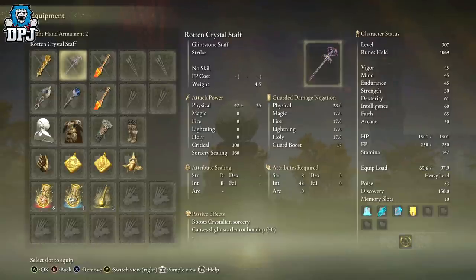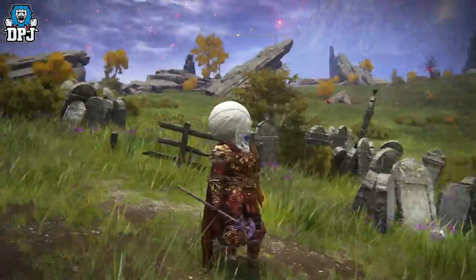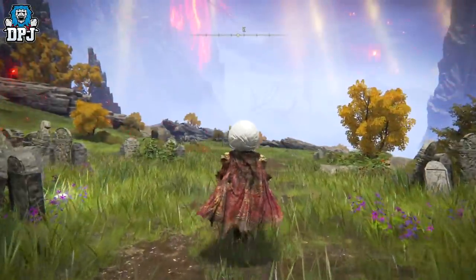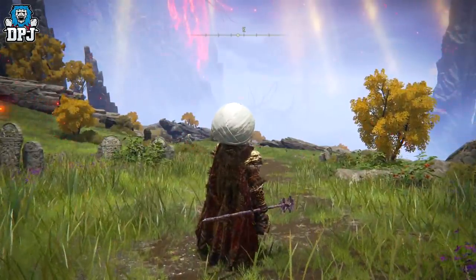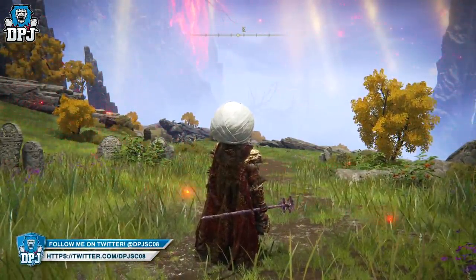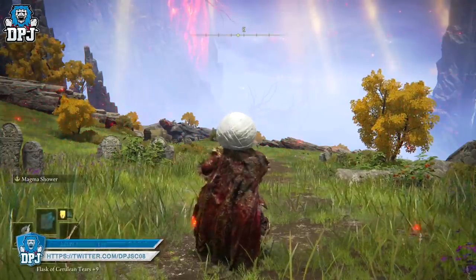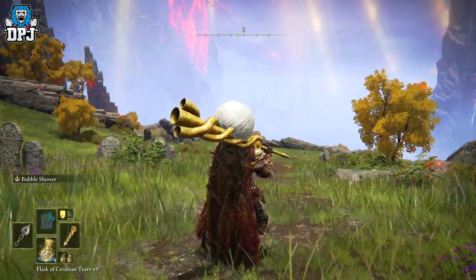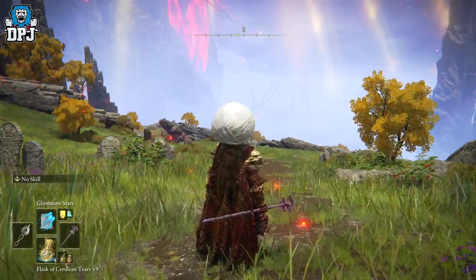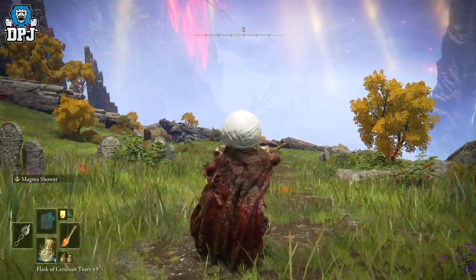Now this Rotten Crystal Staff not only looks amazing, it's unique in what it does, but it is a bit of a trek and a bit of a farm to get. You will have to farm a certain enemy, and to make this more efficient you want your strongest weapon — you're probably better off having a staff as well so you can kite the enemy out.